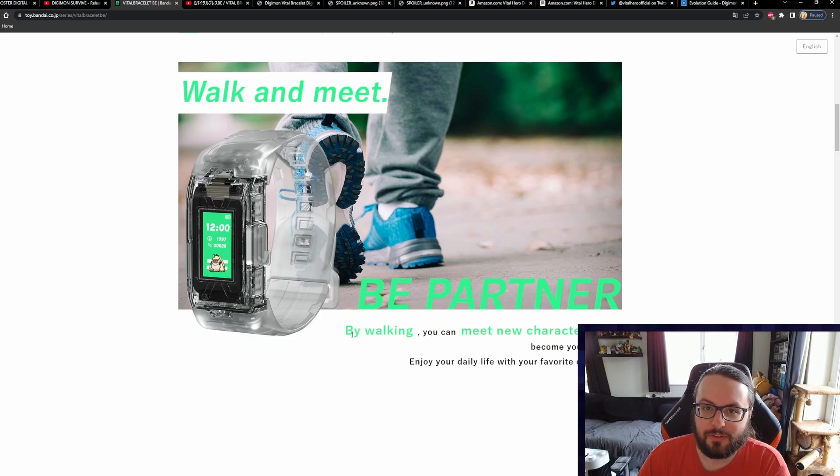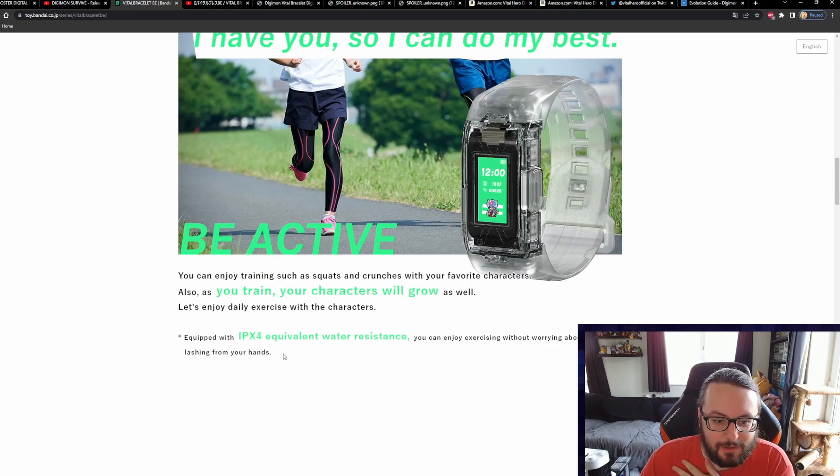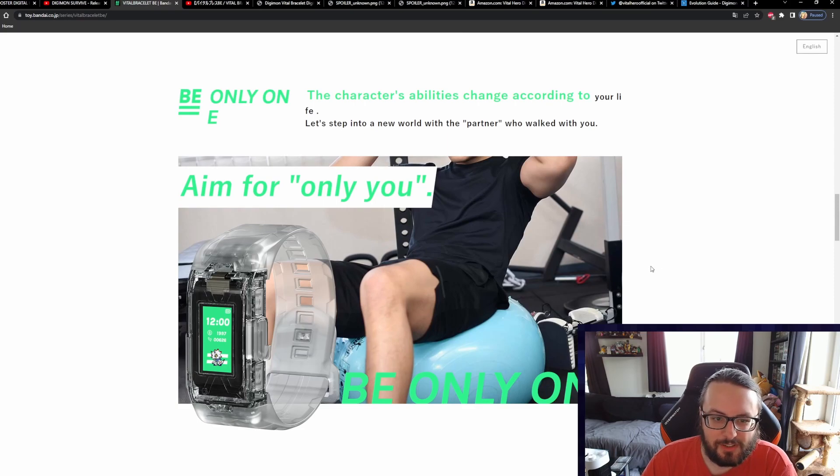There's some interesting wording on the website — bear in mind this has been translated from Japanese by Google. It says things like 'you can meet new characters and become your partner by walking,' which sounds like it could be a new mechanic. It also says 'your characters will grow as you train' — whether that's a wording thing or actually means something different I'm not sure. One really good feature is that the new BE is IPX4 resistant, so it's splash and sweat resistant.